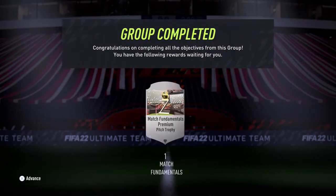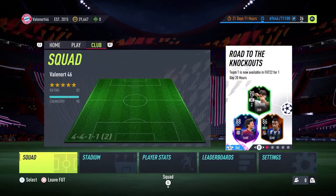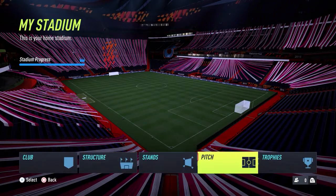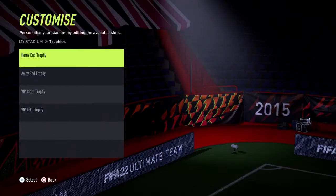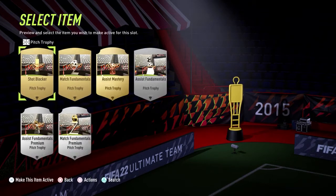The best solution I found was to use a 4-4-1-1 formation and to perform a lob cross using your central attacking midfielder from the edge of the box, activated by pressing L1 and Square. Then with your striker in the box, you can press L2 and Circle to perform the bicycle kick.